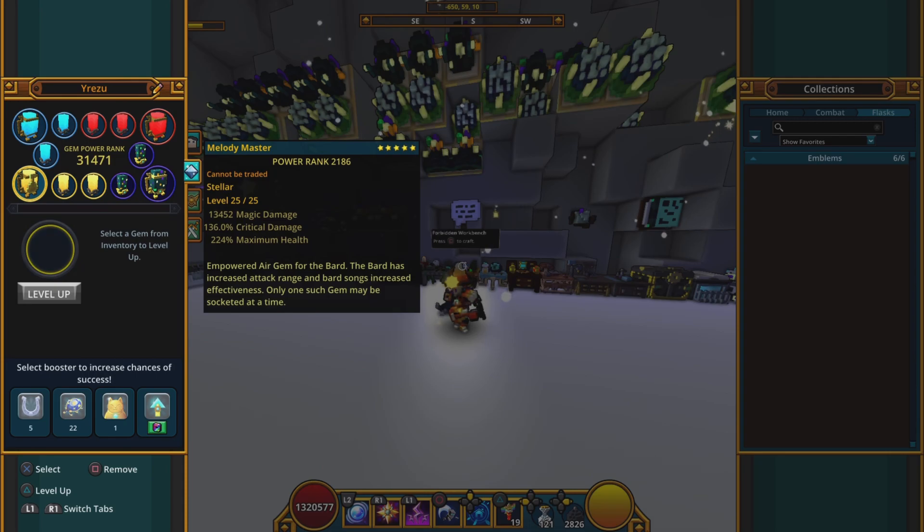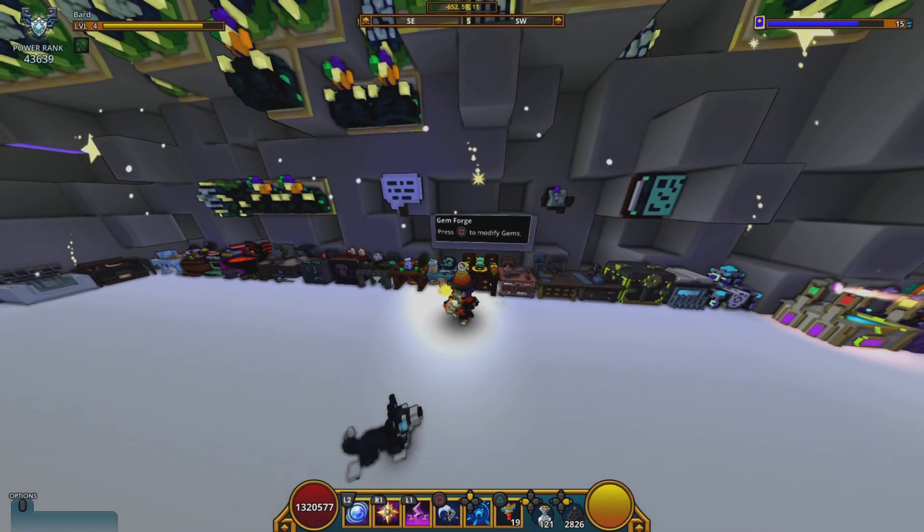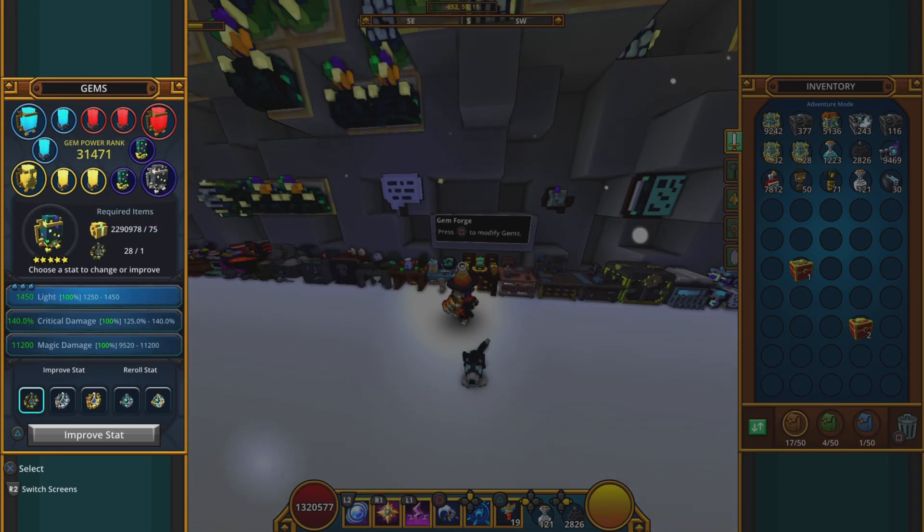For gems, you want vamp, your class gem, and then your pyro disc. Last one doesn't matter as much. Pearls all in light for your three cosmics, and then damage stats for the rest and your set.